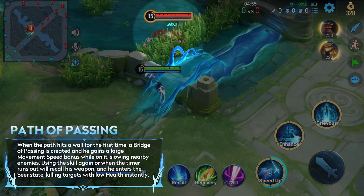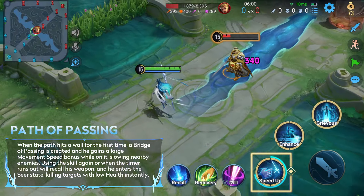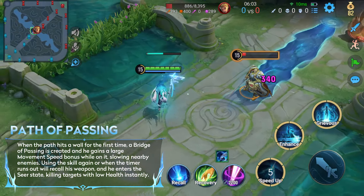When he's on the bridge, he gains a burst of movement speed and slows nearby enemies. Using the skill again puts him in the seer state, enabling him to kill enemies at low health instantly.